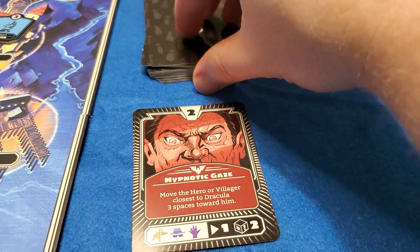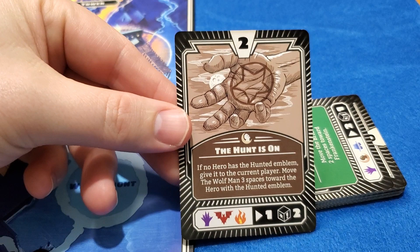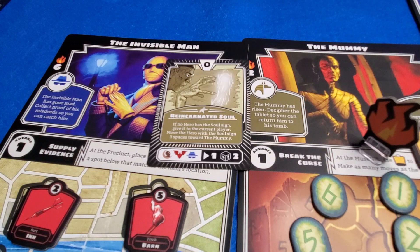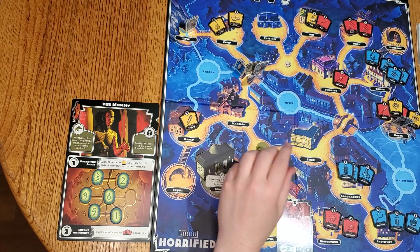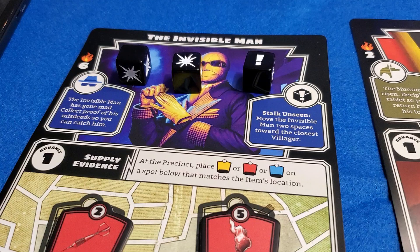Next, check the monster symbols at the bottom of the card from left to right. If the monster in your game matches the symbol, then you will move the monster that number of spaces listed to the right, towards the closest hero or villager. After movement, if the monster is in a space with a hero or villager, then roll the number of dice in the bottom right. For any die result that shows the power symbol, activate the monster's power that number of times. For any die result that shows the hit symbol, you will need to resolve the hits.